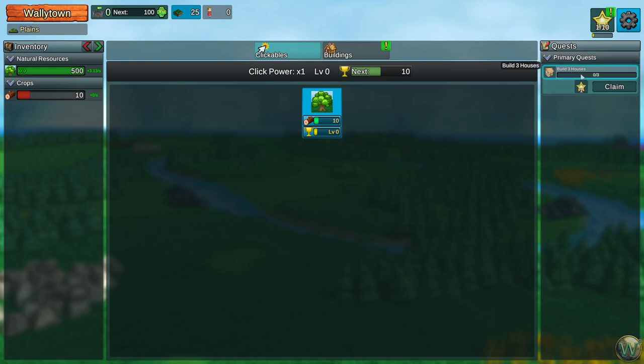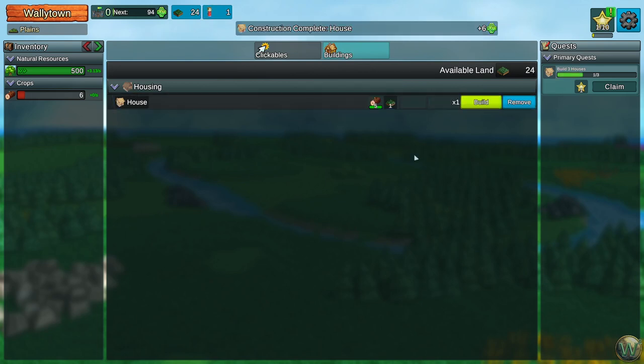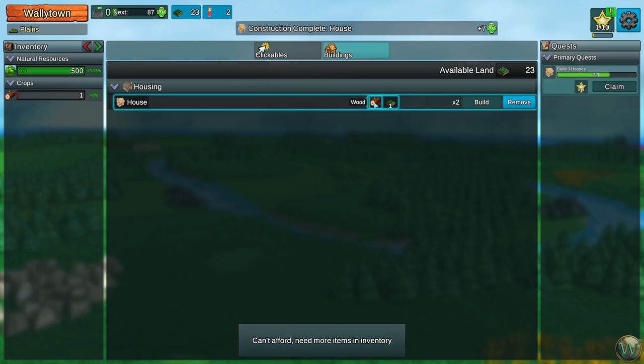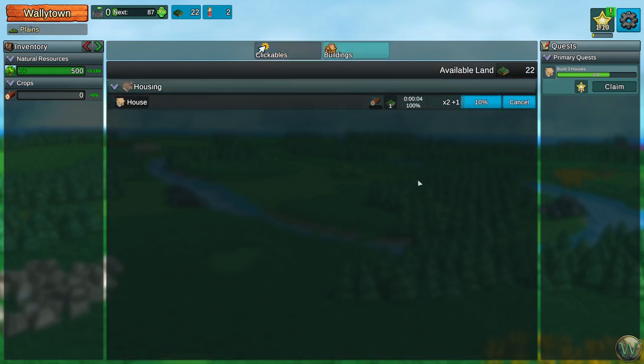Our next quest is to build three houses. The quest coins appear up here and we need 10 of them to get to the next thing. Let's go to the buildings menu — we can build a house, which costs 4 wood. It takes a few seconds to build, just like an idle game. We can spend one land and 5 wood to build more houses. We need to build three for this quest, but it costs more wood per house each time — we actually need 6 wood for the next one.